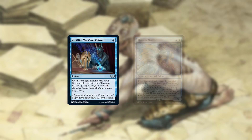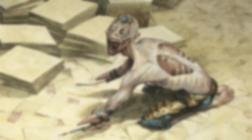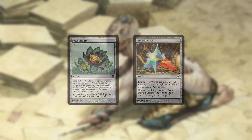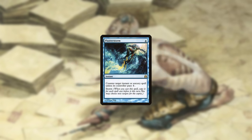Whether Offer, Oracle, or a combination of both winds up being the optimal version is yet to be seen. Generally, the deck can be built in one of three ways: one, a fast but fragile version which uses Lotus Bloom and Pentad Prism to ramp; two, a middle-of-the-road version which prioritizes consistency using tutors; or three, a control version which plays interactive spells.